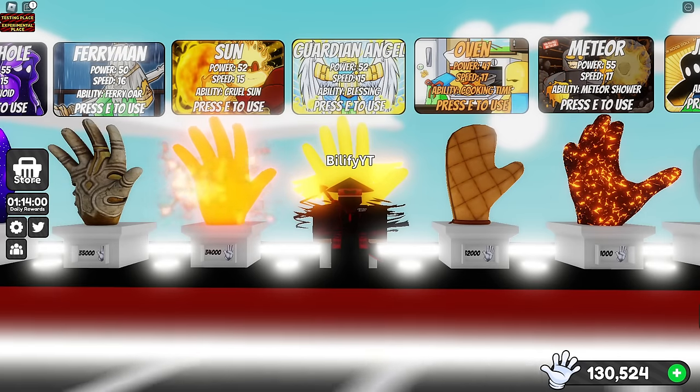If you Guardian Angel your friend, you can of course save them if they fly off the edge, but this will not save the user who is using this ability.